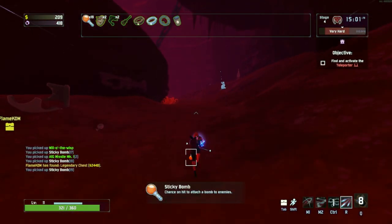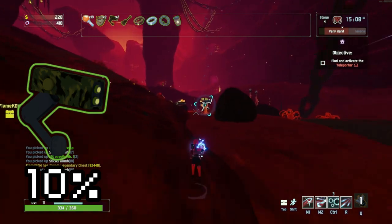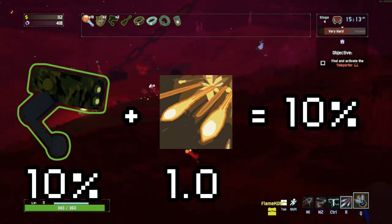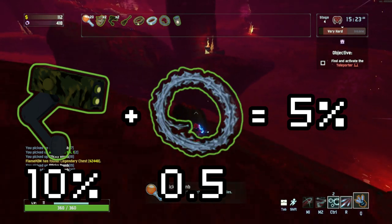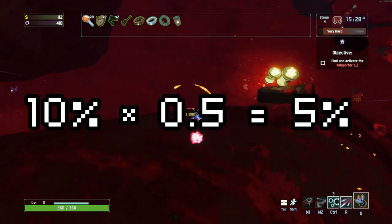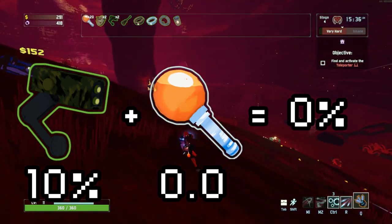So let's take a simple example like an ATG missile launcher. The logbook states that the ATG has a 10% chance to proc. What that actually means is if something has a 1.0 proc coefficient, it has a 10% chance to trigger the ATG. Now let's look at the razor wire — the razor wire has a 0.5 proc coefficient, so hits from your razor wire have a 5% chance to trigger the ATG. Effectively, the chance something has to trigger is multiplied by the proc coefficient of the hit triggering it. So a sticky bomb exploding has a 0.0 proc coefficient, which means it has a 0% chance to trigger the ATG.